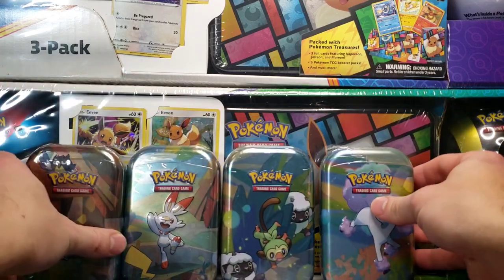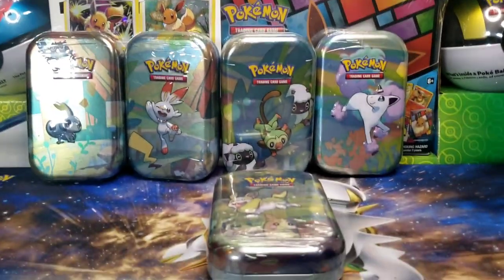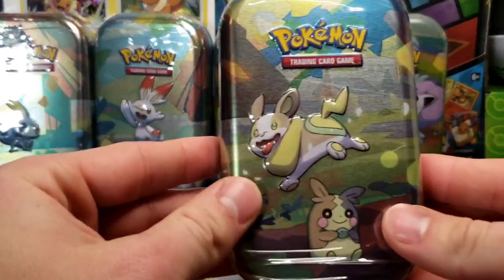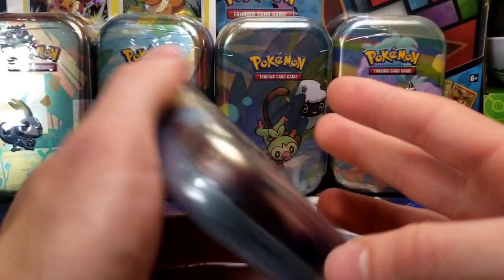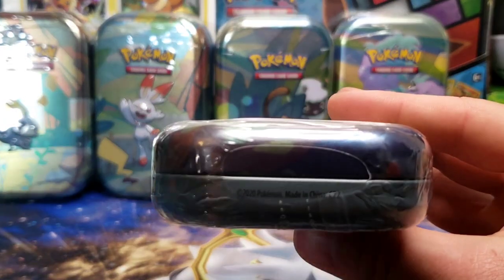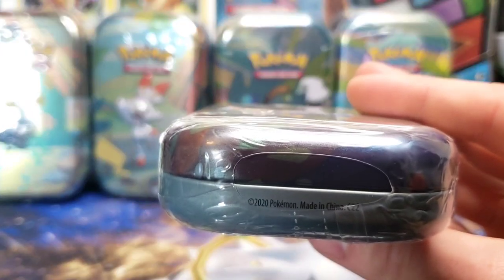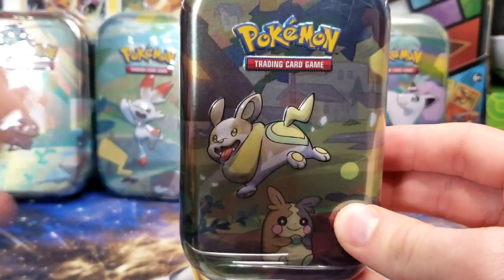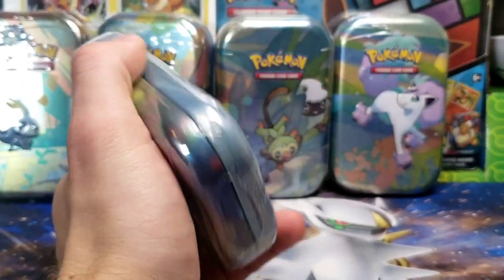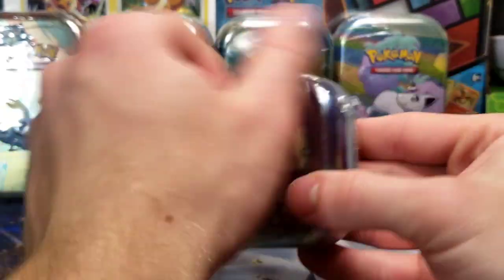Next up is our mini tins. Let's readjust the camera. We've got Yamper and more Peko here for our mini tin. I'm not sure if they changed them ever, but there's a C22 on the bottom of the mini tins. I'm not sure if they actually changed those ever, or if that's a standard — but in case people were wondering, that is what these ones are, and I believe that's the same for the previous mini tins as well.